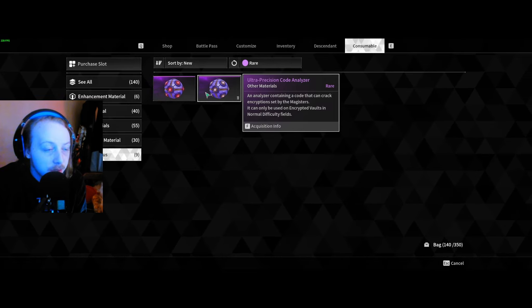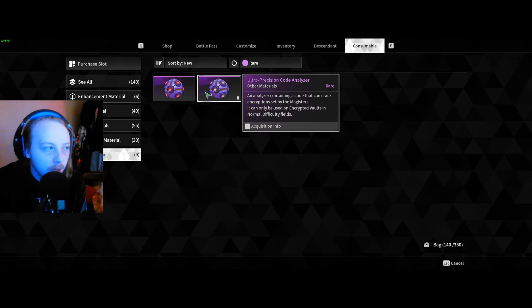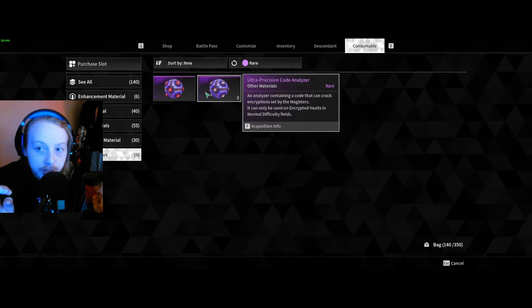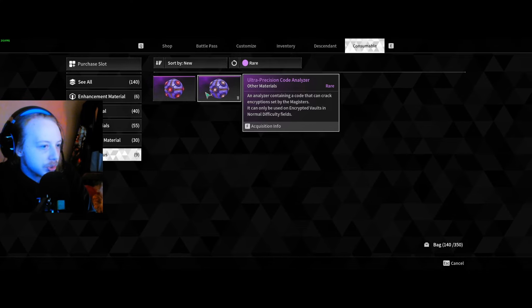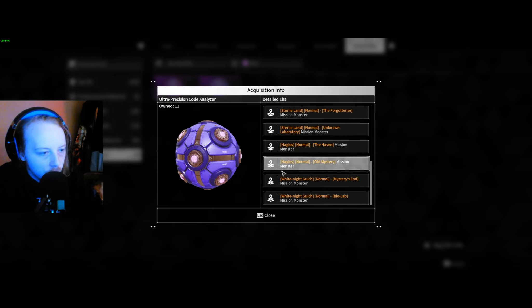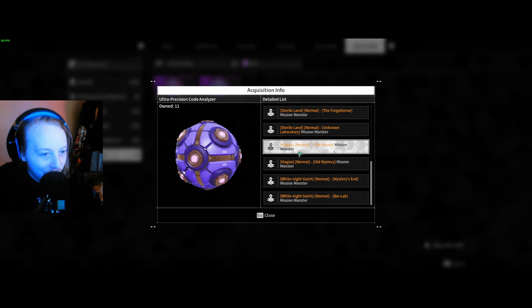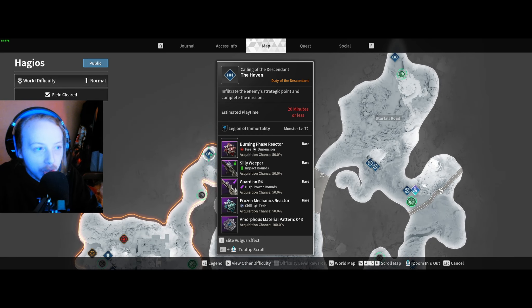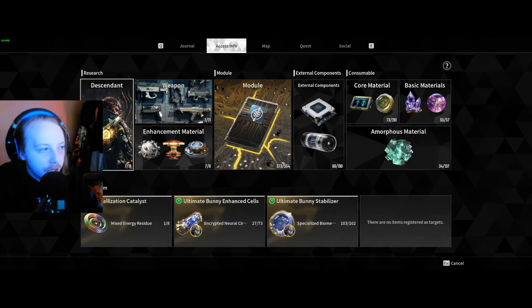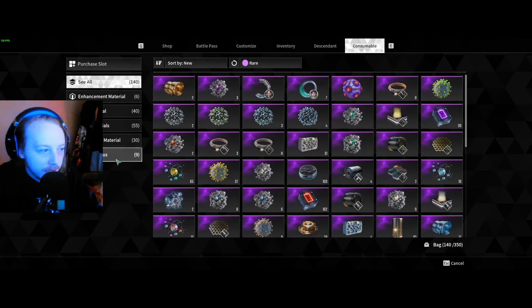We need to have Enzo while using these, because with Enzo we're going to scan the area and look for nearby encrypted vaults so we can farm Kuiper shards. To farm precision code analyzers, go to acquisition info and you can go to any of these missions on the map. They're pretty much everywhere. You might not get one on your first try - there's going to be a lot of RNG and farming involved.